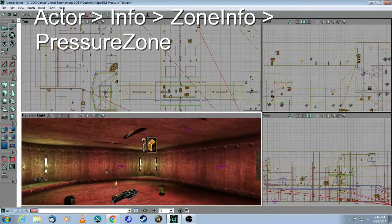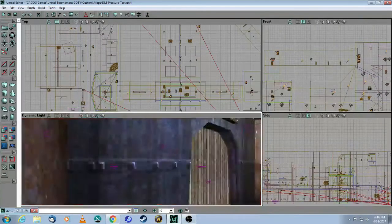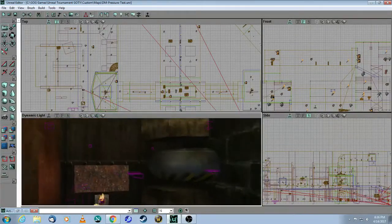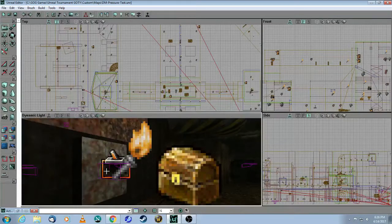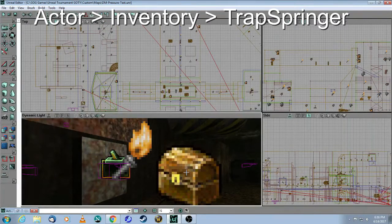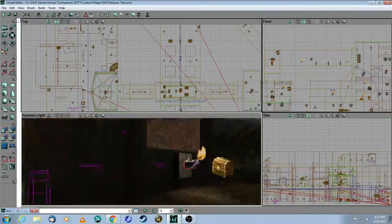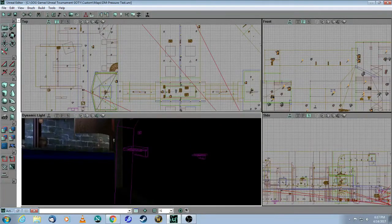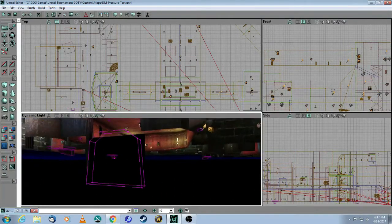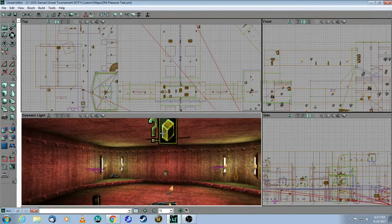The next thing you need is the actual pressure zone. For the bots to shoot it, you will need two things. This is a normal trigger, and this is the thing that teaches the bots to shoot that trigger — it's called a trap springer. The springer is connected to this trigger, this trigger is connected to this door, and this door is connected to this pressure zone. So it's a whole bunch of different items that combine to make this pressure zone.